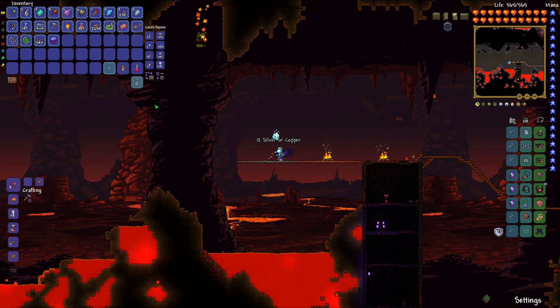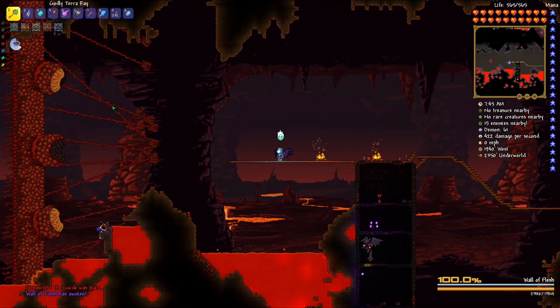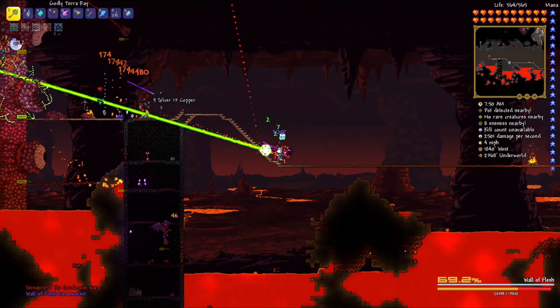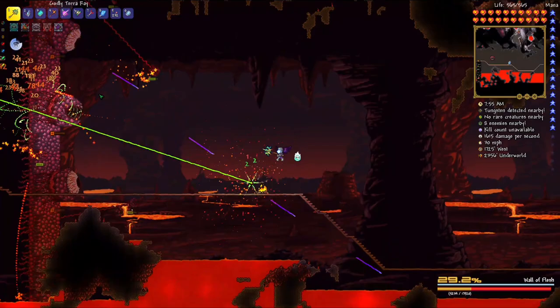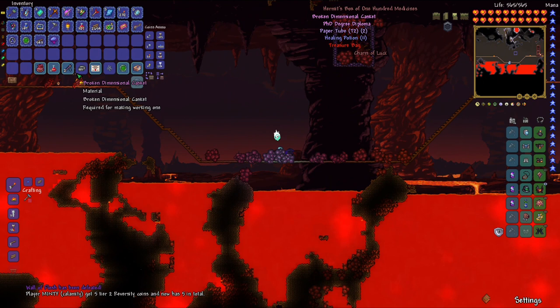I'm here now and it's time to test if it's expert mode. We'll know because if it dies and drops a treasure bag, it's expert mode. I clicked the wrong button but I'm doing quite a bit of damage and it's not dying instantly, which means something. It looks like it's speeding up — yeah, this is totally expert mode. We got a treasure bag, so we are actually in expert mode!